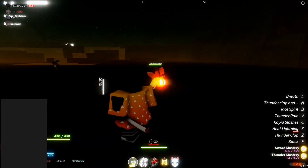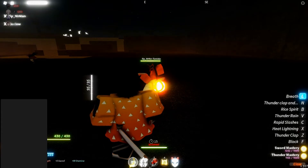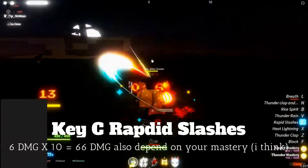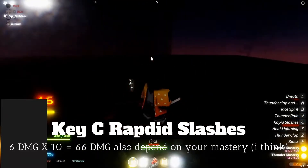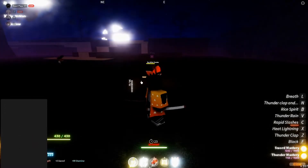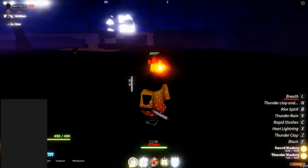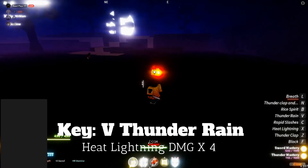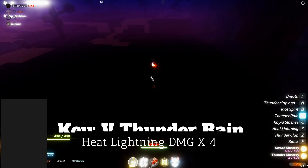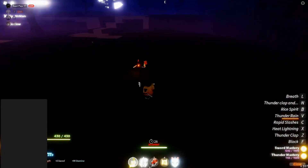Now the rapid slashes. Now the next move — one of the best moves on Thunder Breathing actually — the Thunder Rain. I like this move because you can literally just do it and they just flop up in the sky. It's funny.